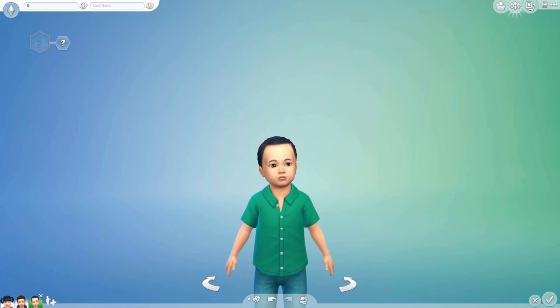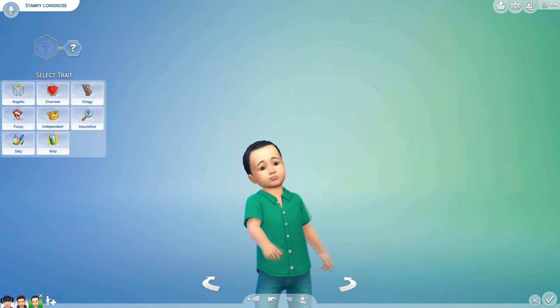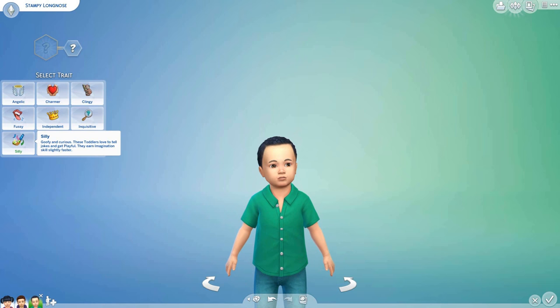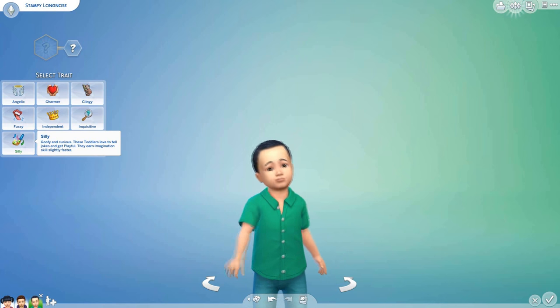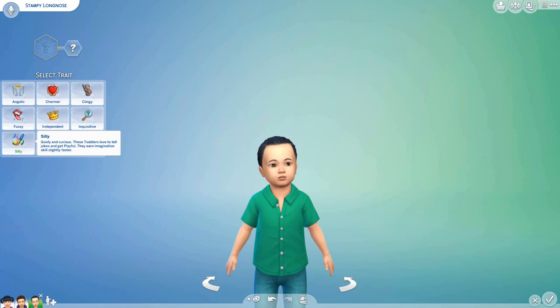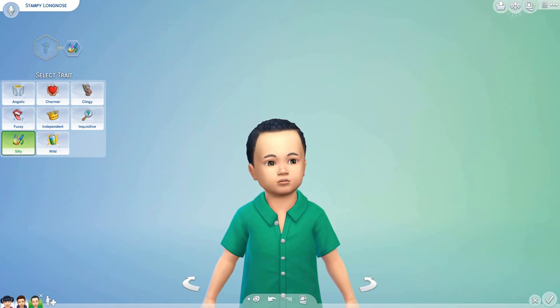So we're going to do little Stampy Long Nose. What kind of trait do we think Stampy has? Is he angelic, a charmer, clingy, inquisitive, independent, fussy, silly, or wild? I think Stampy is quite silly — goofy and curious. These toddlers love to tell jokes and get playful, they earn imagination skills slightly faster. I think that will suit Stampy down to a T. He's a very silly monkey!